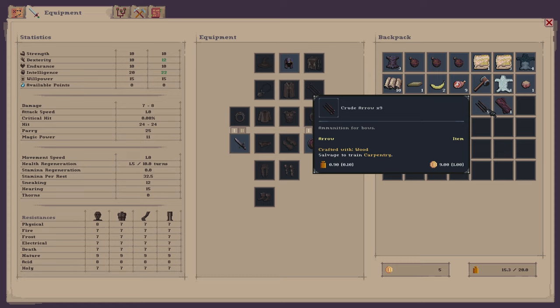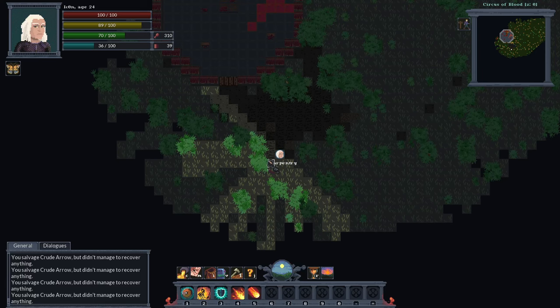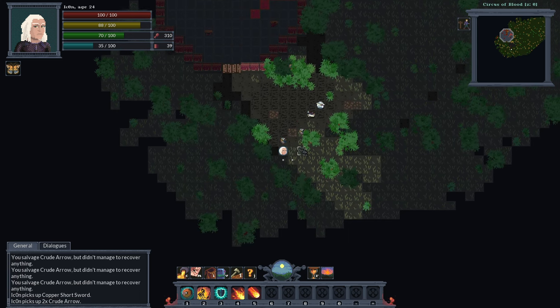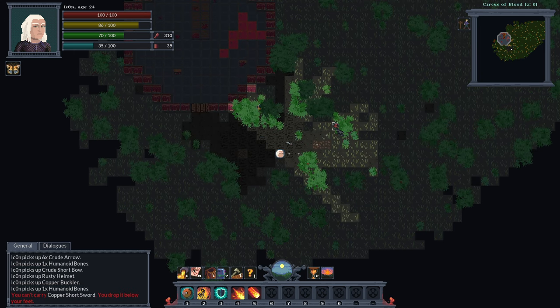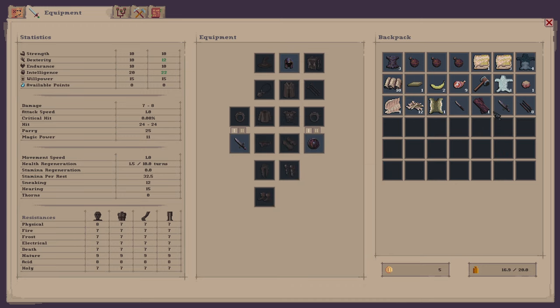It's a bit annoying that we cannot salvage these in one go, but early access — let's not take it too seriously. I gained wood out of that. Amazing. Feels good to be able to process your loot like that. Gives me the feeling that it's in my hands what I'm doing with my loot.